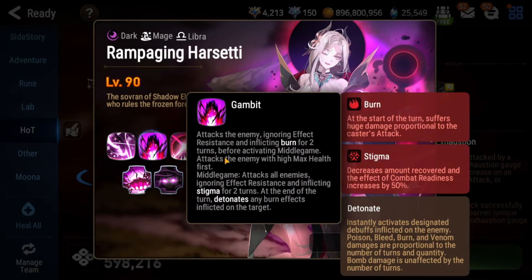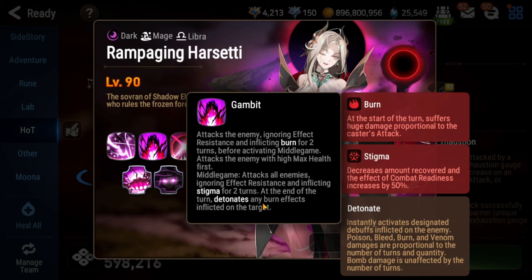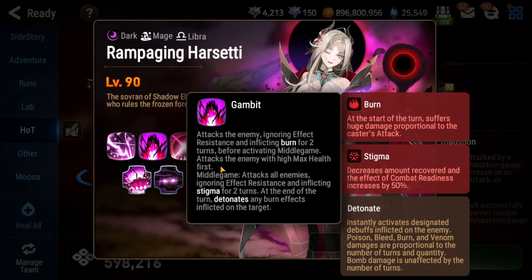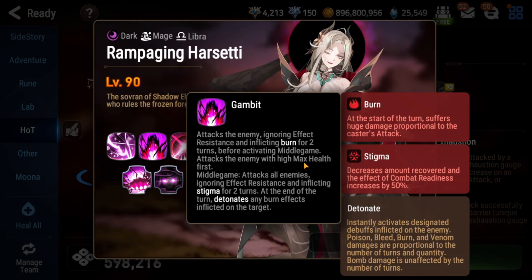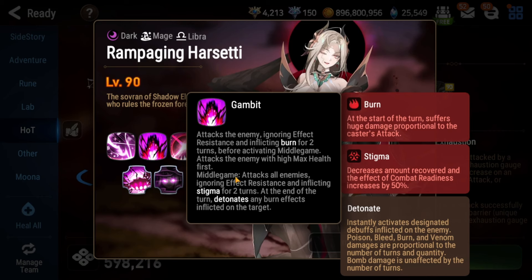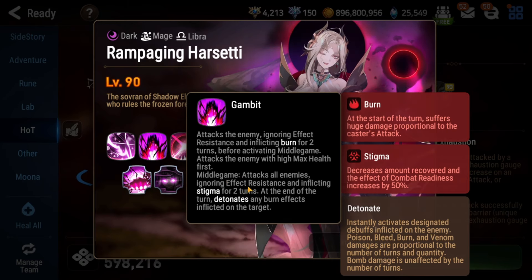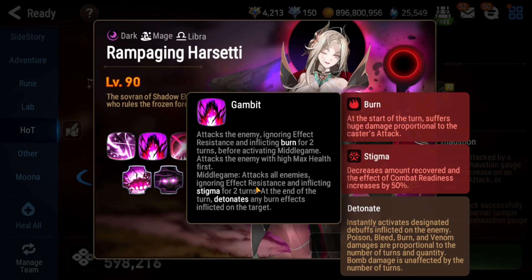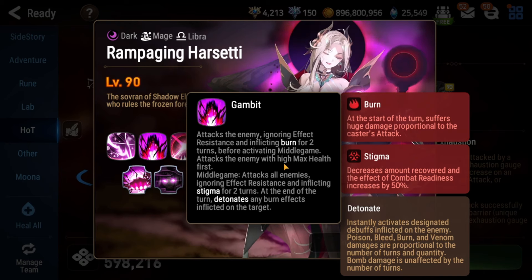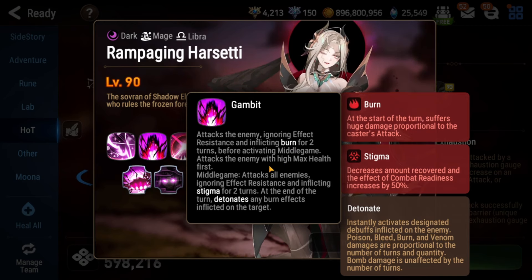Looking at the boss skills — her S1 hits the unit with the highest max HP, inflicts Burn, and then activates an AoE extra attack, which is why we're using Rwana up front — she'll proc the S2 and heal everybody. It also inflicts Stigma for two turns, which isn't very impactful, so we don't care about having no cleanse. It also detonates the burn, which is why Rwana needs a good amount of bulk since she'll be taking a solid amount of damage from this.